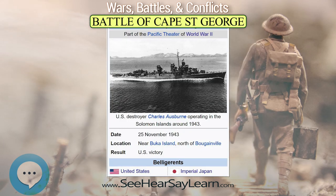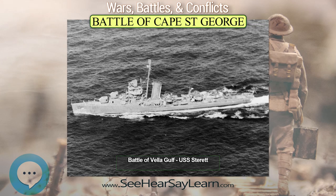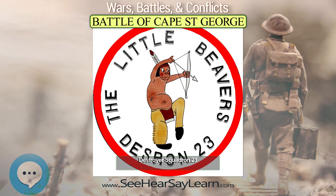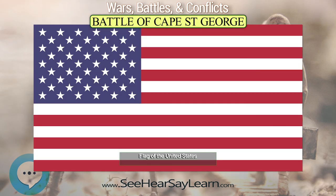The battle represented a significant victory for the Americans and was later described as an almost perfect action, and Burke was awarded a Navy Cross. It was the final surface engagement of the Solomon Islands Campaign and the last such action in the wider Pacific for nine months. Although the Japanese were able to land their troops and withdraw their supporting personnel, they lost three destroyers sunk and one damaged, without inflicting any losses on the American force. Amongst the Japanese crews, a total of 647 were killed, and 278 survivors were rescued from Yugiri by the submarine I-177. The U.S. Navy Ticonderoga-class guided missile cruiser USS Cape St. George, in commission since 1993, was named for this battle.